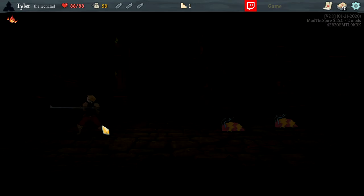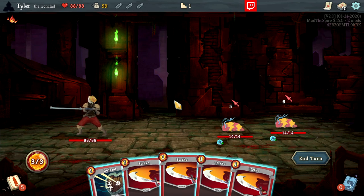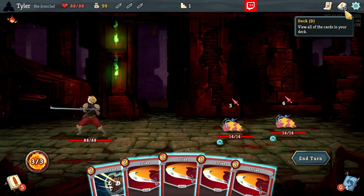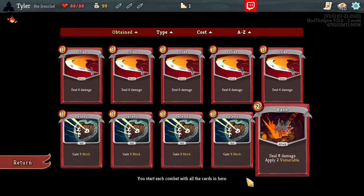Let's look at the combat style of the game. Since this is a deck builder, all of our damage and the core gameplay mechanics involve the cards in our deck. Let's take a look at our deck. Up here at the top is our deck, and we can see there are 10 cards currently. This will always be the same as you play the Ironclad — you have five strikes, four defends, and Bash. We're going to talk about Bash in more detail when we go into card effects.